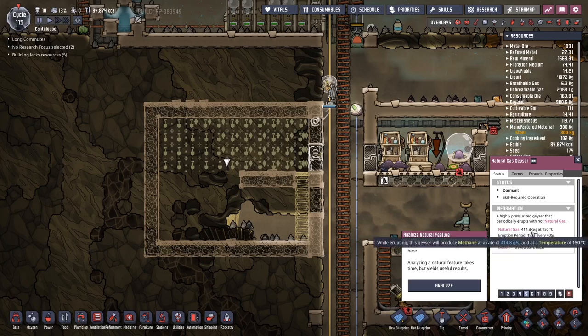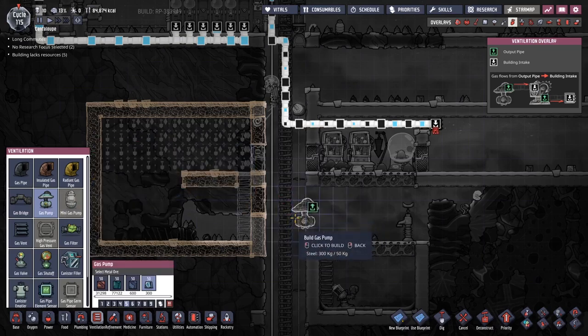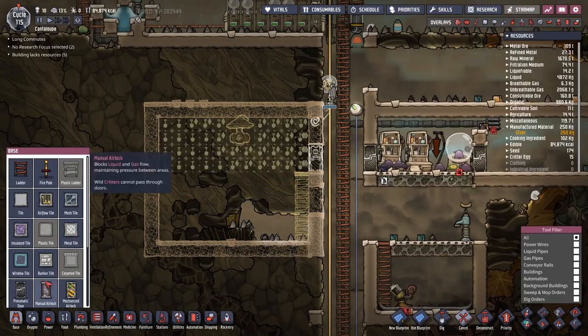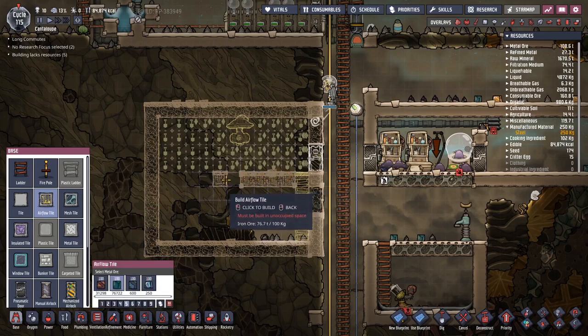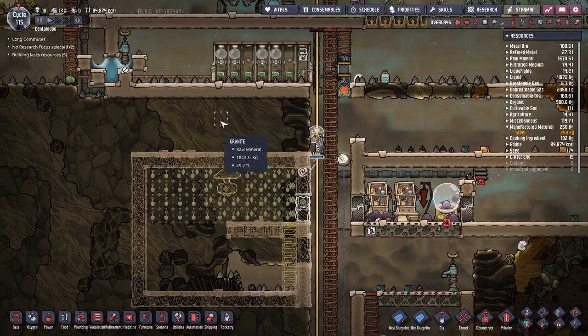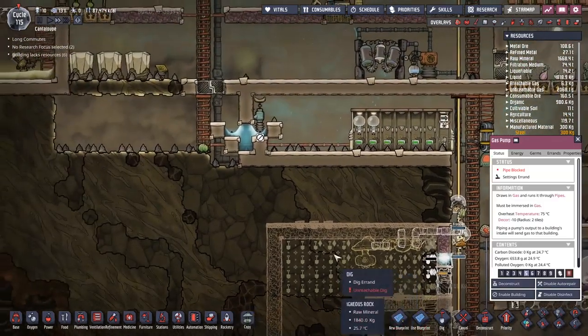This produces 414 grams per second. A gas pump can get 500 grams per second, so we only need one. I've put a little buffer layer up here so they don't get burnt, although they have their exosuit so they should be fine. I'll put some airflow tiles here — I can make these out of steel as well. I'm not sure if the airflow tile will get destroyed but it should be okay. This is all made out of steel, and I'll put power stuff up here when I have more steel.